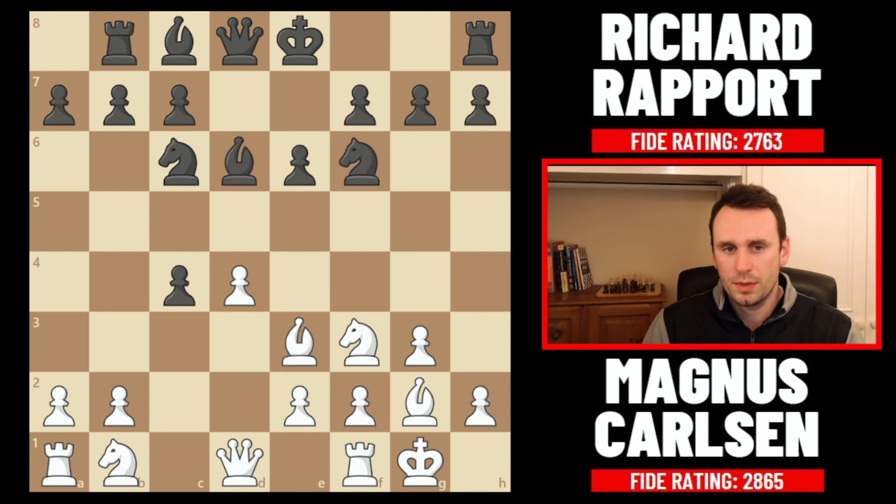Instead Rapport goes for bishop d6, and this rook b8 bishop d6 setup reminds me of how he set up against Jan Shishtov Duda in round one. I'll link that game on screen now if you want to check it out afterwards. That was a London so a very different opening, but a similar setup for black.